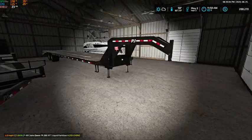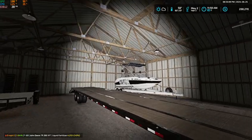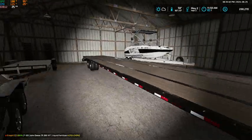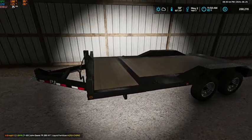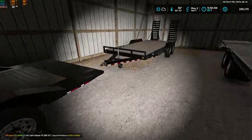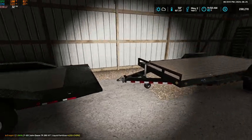If we pop into the other building, here's kind of our trailer storage. We got the Yamaha jet boat in the back — again just for the realism — and then we got our 40-foot PJ flatbed, and then we got our PJ tilt deck car trailer with drive-over fenders, and then our Load Trail car trailer.